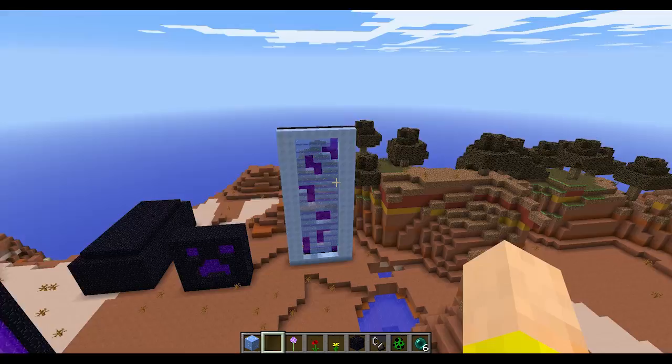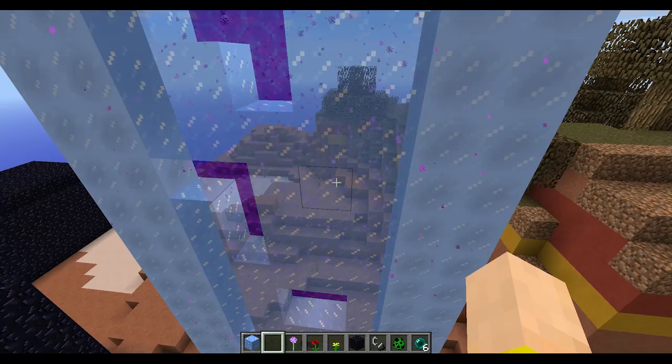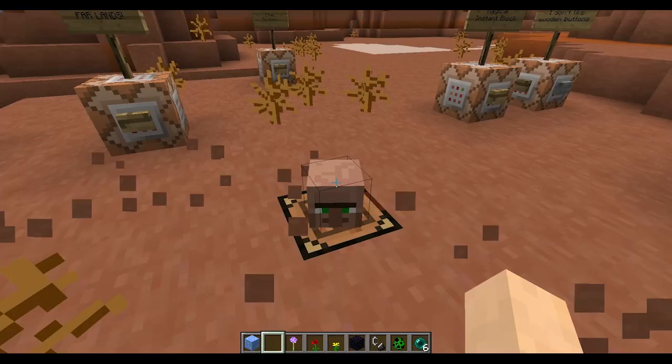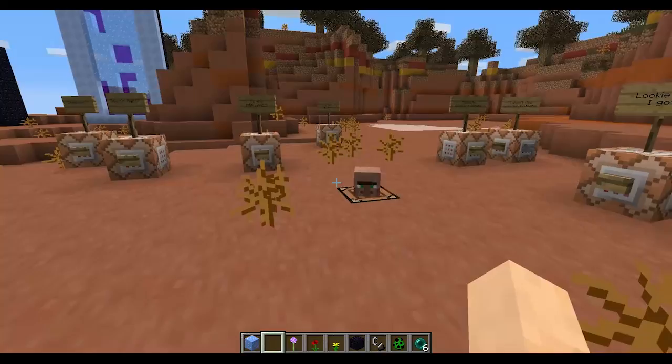Water and ice were transparent on fast graphics for a bit, but now they should be see-through again — they're a little more boxy on fast, almost like an ice cube tray. Also, flowers used to give two dye — poppies and dandelions. But now that tall flowers like roses and lilacs give two dye, they standardized it so you only get one dye from any singular flower. You'll get less rose red and dandelion yellow, but it makes it more standardized.